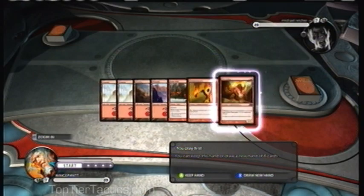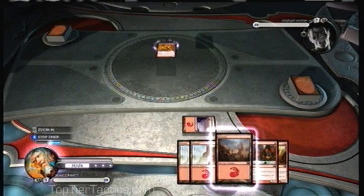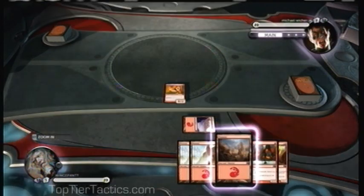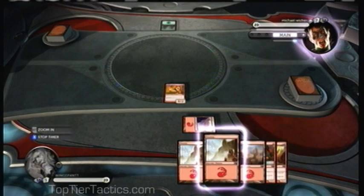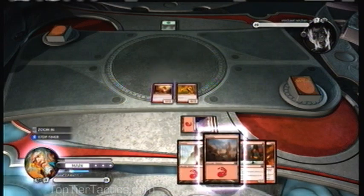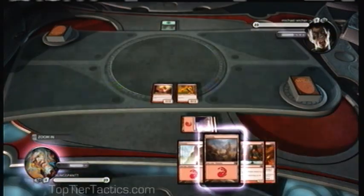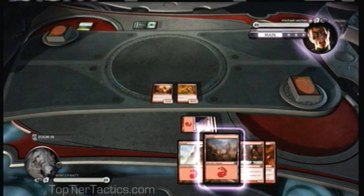This opening hand is terrible, so we're going for another hand. This one looks good. We've got the Flamekin Brawler — he's 1 mana for 0-2 and you can pay any amount of red mana to pump him up for additional power. You want to get him on the board first, because he'll have Summoning Sickness. No one gives a damn about Cinder Wall, so you want the Brawler on the board as early as possible so you can attack. I chose to play the Kiln Fiend instead because in the long run, the Kiln Fiend will be much more important to winning.